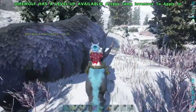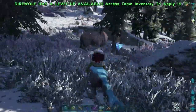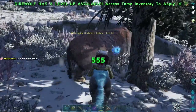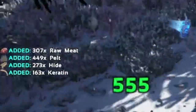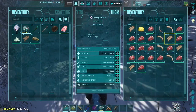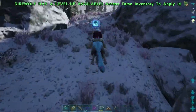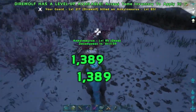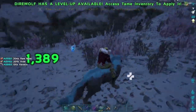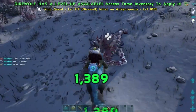Where can we get keratin? Here in the arctic biome we have some options. Keratin can be found in a lot of creatures. We are able to collect it very efficiently with our Direwolf from creatures like woolly rhinos, therizinosaurus, doedicuruses, and ankylosauruses — some of the more readily available creatures you can find for keratin right here in the arctic biome.